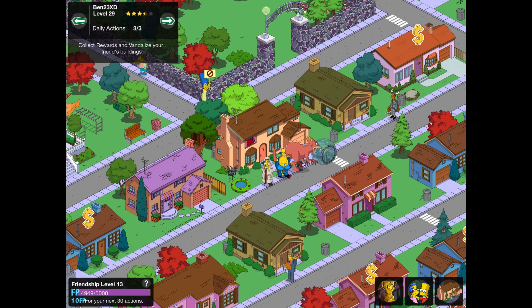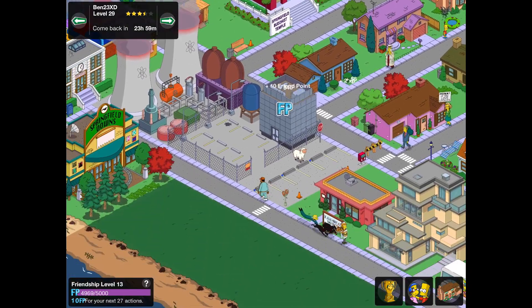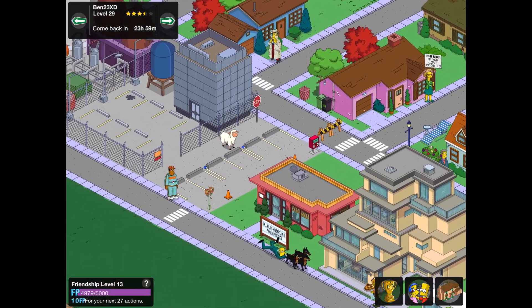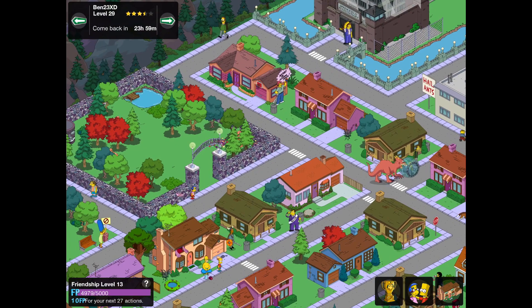Onto the first one — we've got a town from Ben23XD. Here we go: level 29, and they've got a lovely sheep there. I love that little exclusive sheep. It's very nice.